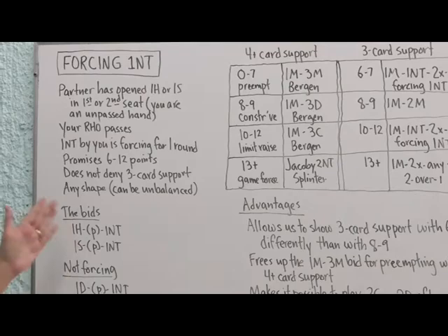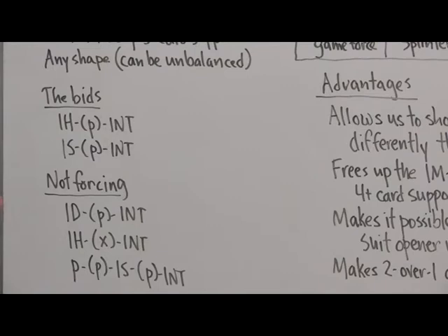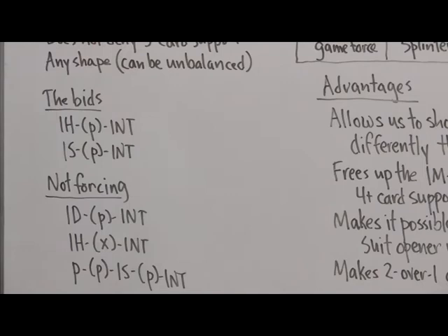There are only two forcing no trump bids: one heart, pass, one no trump; and one spade, pass, one no trump. Both can be preceded by one pass — not two. If there have been two passes and partner is opening in third seat, you are a passed hand and this convention is not in effect. Also, one diamond, pass, one no trump is not forcing — forcing no trump is only played after a major suit opening bid.